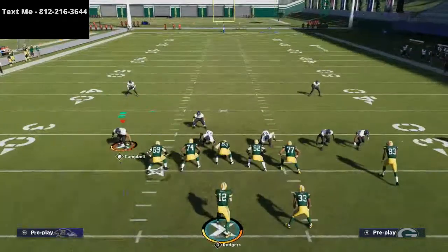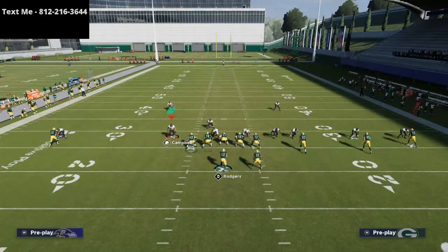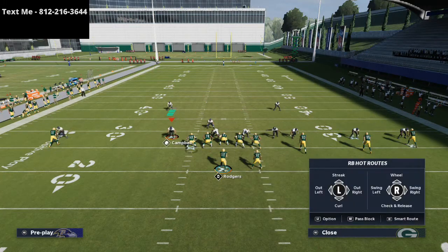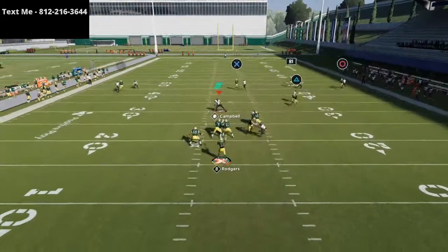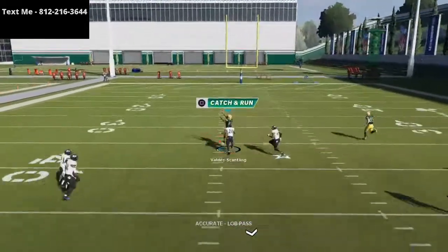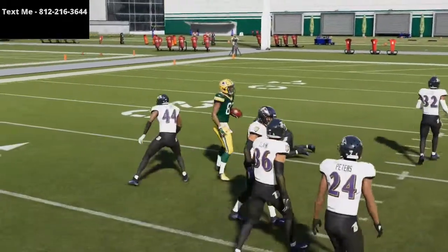This is even worse for the opponent when they go to their meta man-to-man coverage. We drop safeties in purple zones, shade coverage back, and user the middle linebacker. Oftentimes they're going to jump to the fade stop or the quick route to the running back on the option route — and you can literally just lob this over the top and Marquez Valdez-Scantling is going to catch it over the top of the defense.